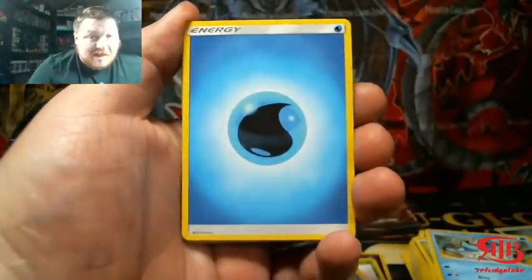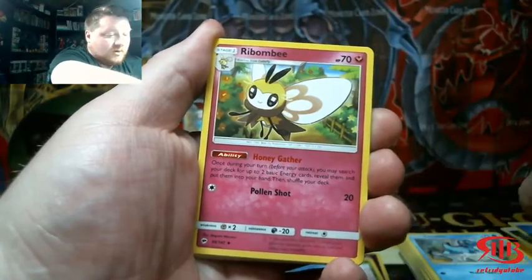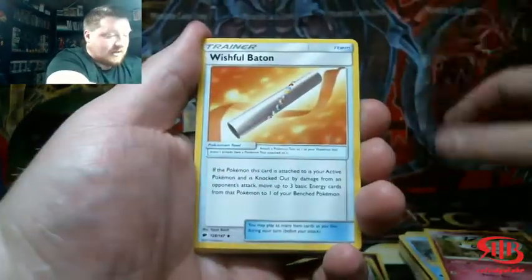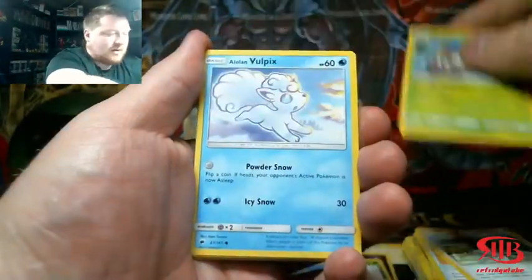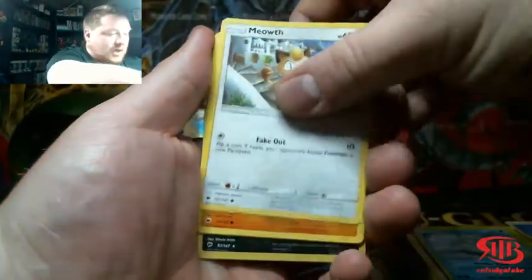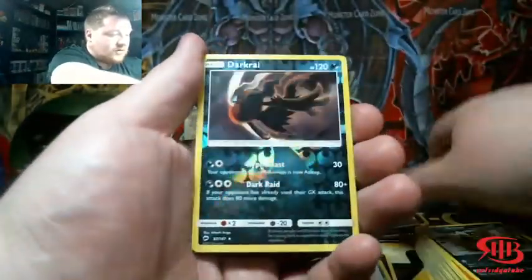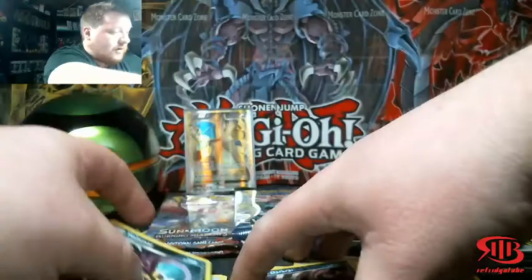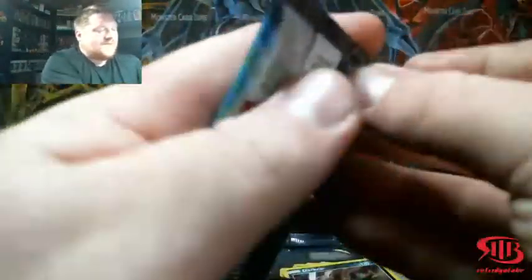Test Tube Mewtwo — that would be fantastic, and a hyper rare Mewtwo would also be fantastic. I'd take any of those. I don't know what other shining Pokemon I'm missing, so I'm not going to say I wouldn't take shinings because shinings are always nice. Reverse holo Darkrai and a Malamar — but we have a lot of potential here, guys, a lot of potential.